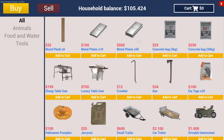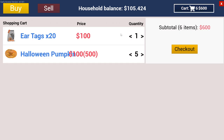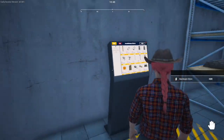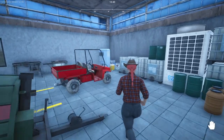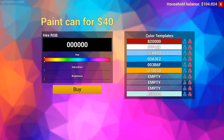Two new items were added to the store in this update. One is the ear tags, which you need to name your animals, and number two is the Halloween pumpkin or jack-o-lantern, which will stay in the store until the 4th of November but will still be in your possession afterwards - you just can't buy any more, so make sure you buy enough.